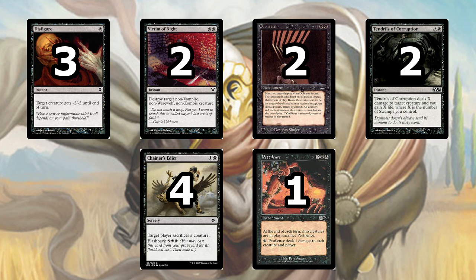Moving on from the creatures, now we have the removal — and there is quite a lot of it in this deck. The top row is targeted removal. Among them we have 3 Disfigure, which is very good against small or mid-sized creatures. You can combine it with an attack or a block to take down a larger creature if you need to, and it's good insurance against aggro decks of all kinds and utility creatures you need to take out.